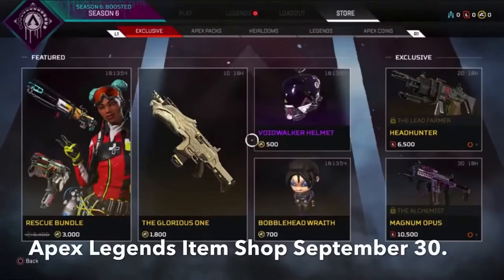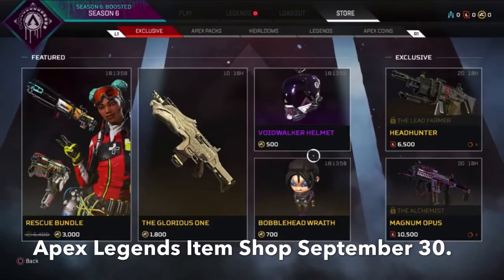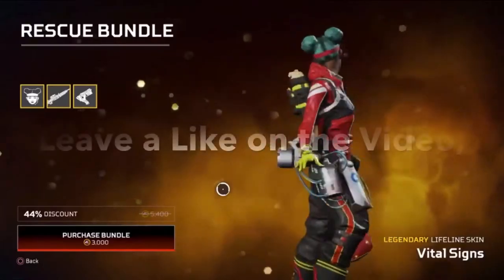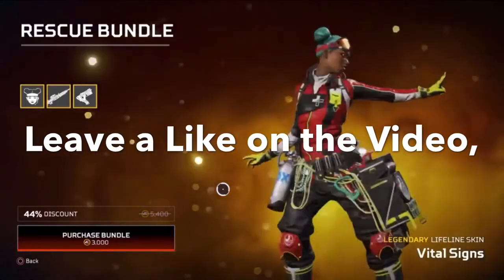Hey guys, Skimmer here. I'm back with another video and today's video is going to be on Apex Legends. This is shot September 30th. First we have the Rescue Bundle — it is 44% discount — featuring the legendary Lifeline skin Vital Signs, and it is 3,000 coins.